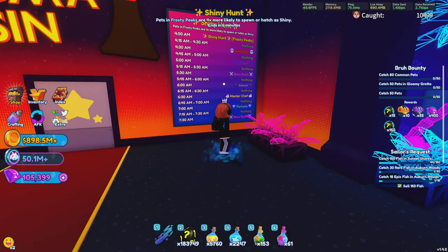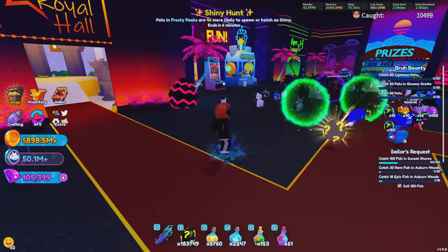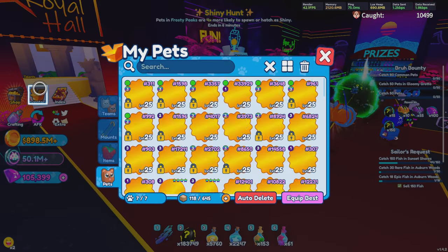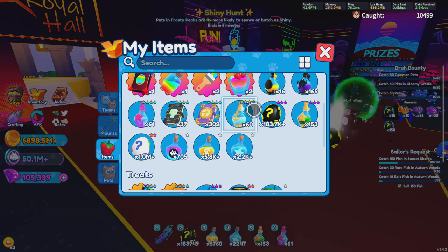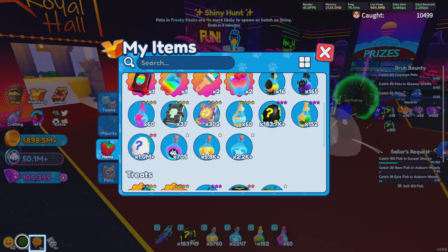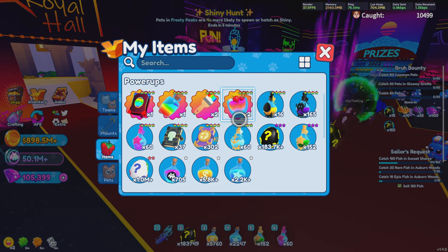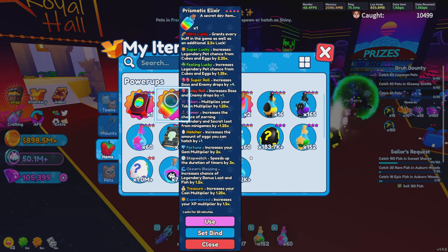If you also look at your board, you can sometimes see an event called a lucky event, which will add an additional times 2 to your luck for a total of 8.2 times luck. A lot of people say extra boost doesn't work during an event — actually, yes it does, just not by much. In your inventory you have something called a Prismatic Sunday, which gives you super lucky. These Prismatic Sundays give you feeling lucky, super lucky, and ultra lucky for 20 minutes — and ultra lucky gives you a 2.5 times as well. Overall, if you do everything together, you'll probably get around 13 to 14 times the luck.